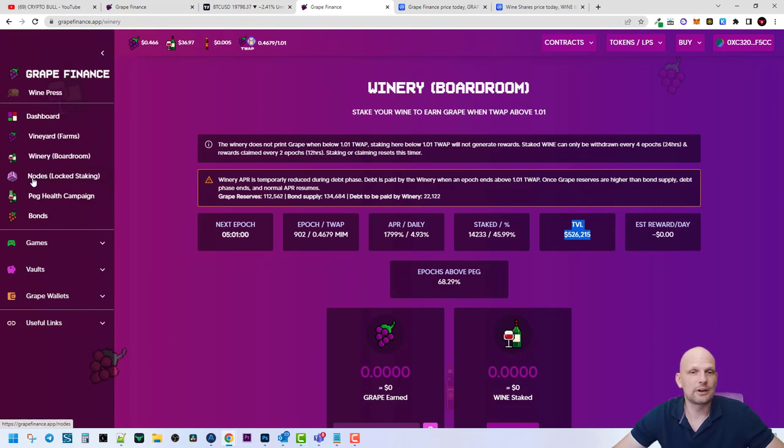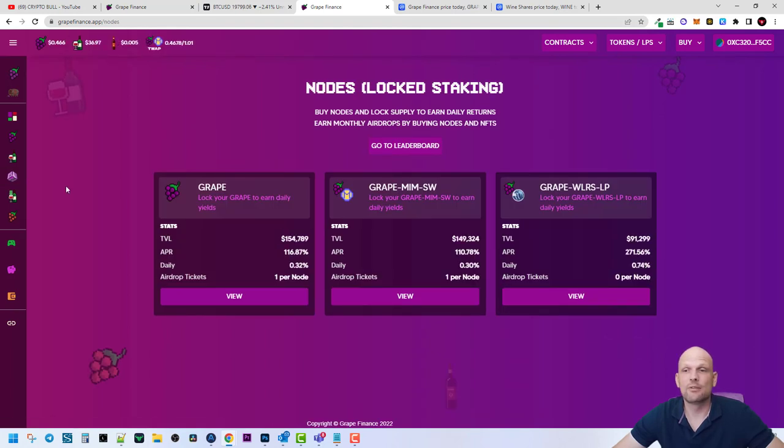Going further, we can find the Nodes section, where you can create nodes and stake them. To create a node, there is a Grape Node option. You can also create a Grape-MIM node — MIM stands for Magic Internet Money, which is another interesting concept. There is also Grape-MIM and Grape-wlr options. If you click into any of these, you can read more information.